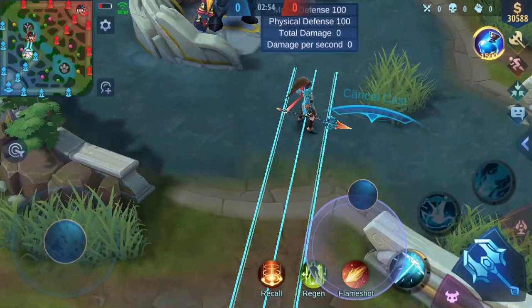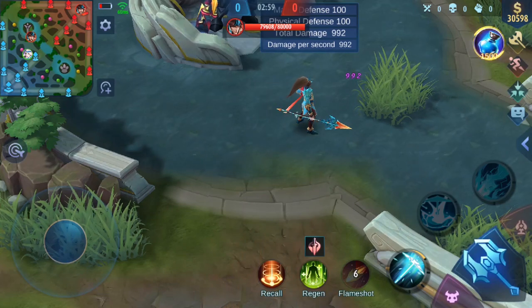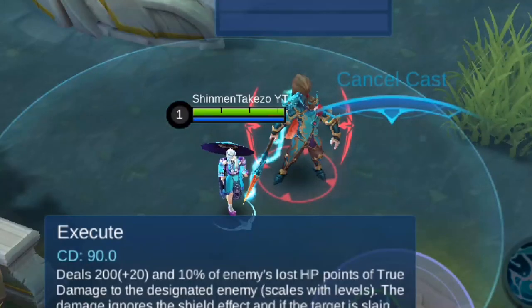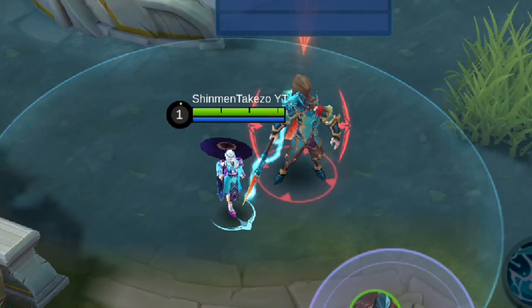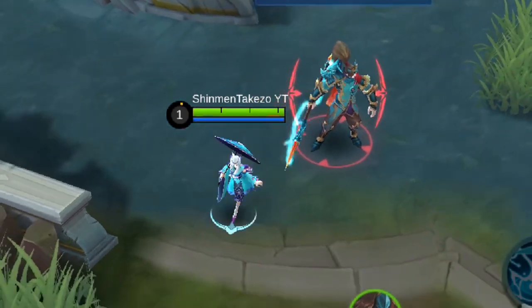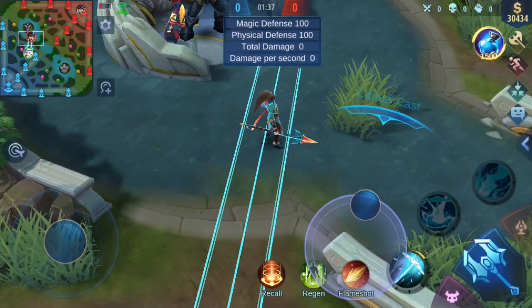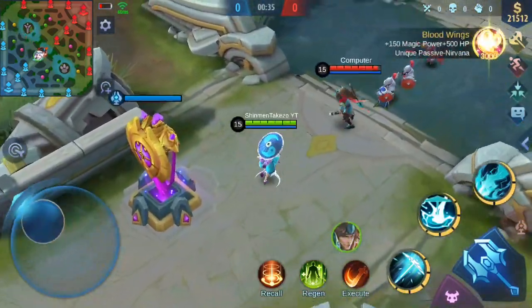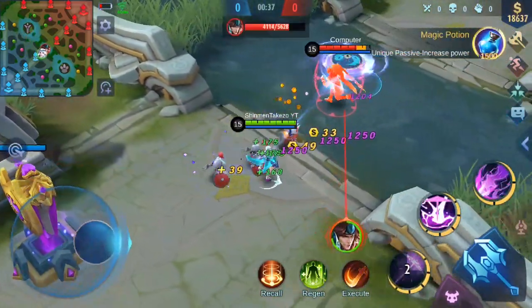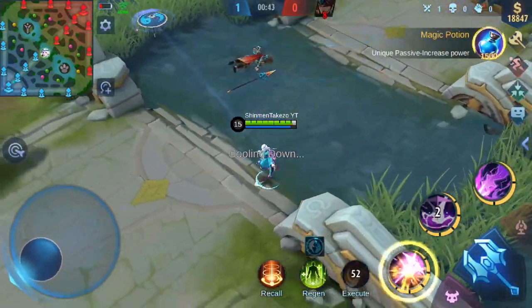Next up is the range between these two spells. Since Flameshot gets more damage when shot from a long distance, it has a pretty long range. Execute, on the other hand, has a short range — you have to be really close, right in the face of the enemy to use the skill. But since Flameshot is a skill shot, having longer range doesn't mean it's a sure hit. And since Execute is targetable, you'll have a higher chance of landing it 100% — you just need to be in their face.